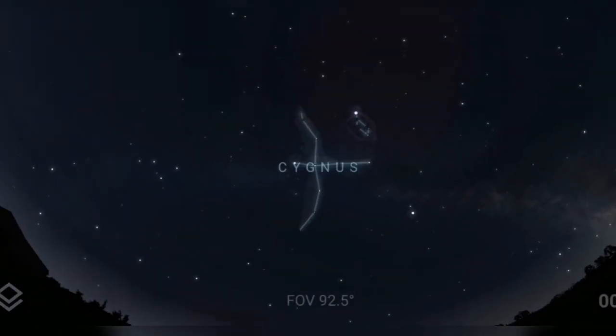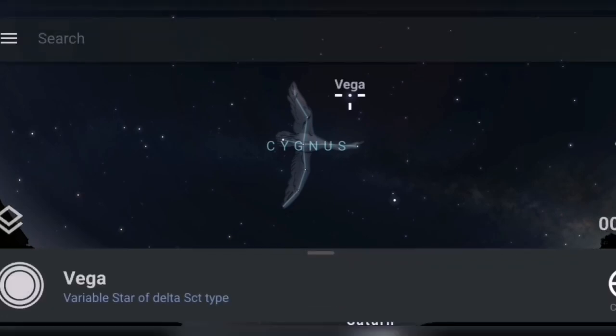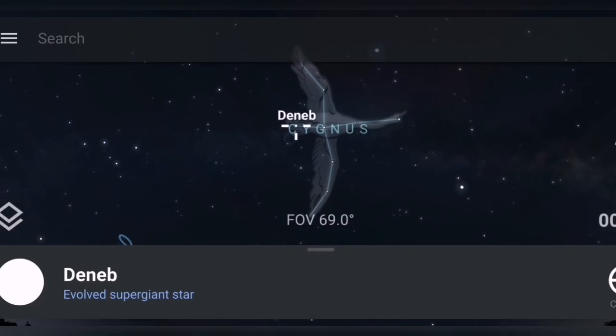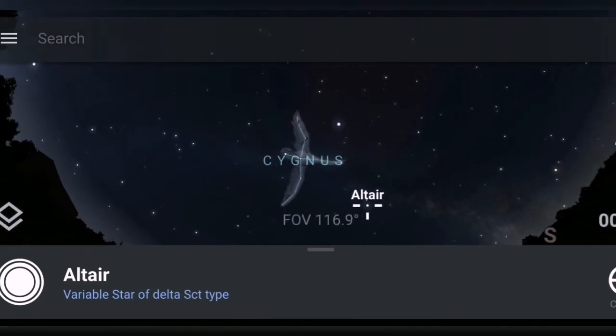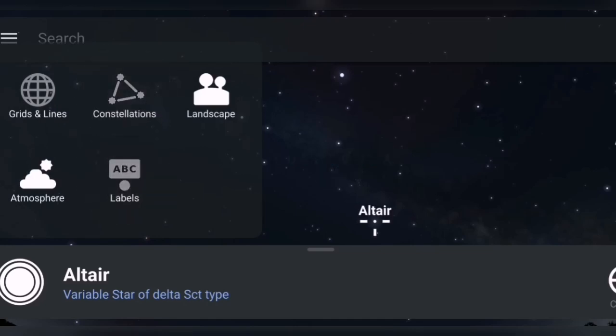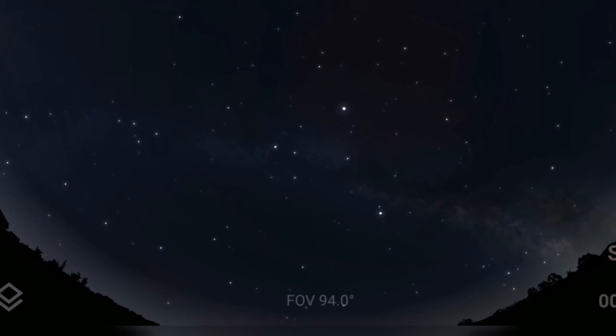Vega is also a member of the Summer Triangle. For those who don't know, the Summer Triangle is made up of Vega, Deneb in Cygnus, and Altair in Aquila the Eagle. As you can see those three stars make up a distinctive triangle, known as the Summer Triangle. Once you've identified that, we're in the Lyra area.